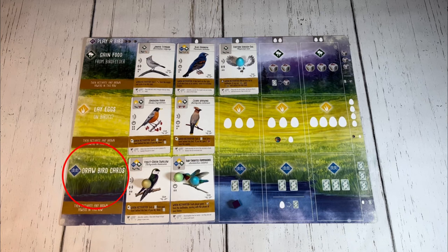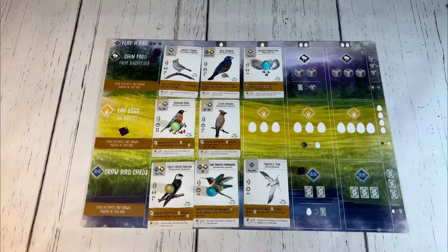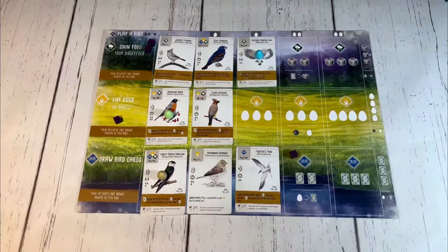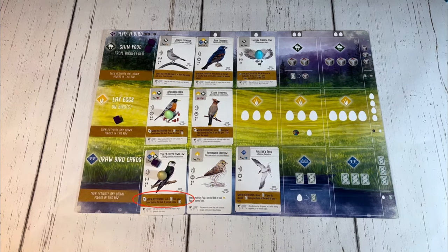If the draw birds action is chosen, then that player may draw a number of cards as shown on the leftmost spot on their board, from either the deck or the card tray. Players have no hand limit, and if this symbol is showing in the leftmost spot, that player may discard one egg to draw one extra card. All brown birds in the wetlands may activate in order when the draw birds action is chosen.